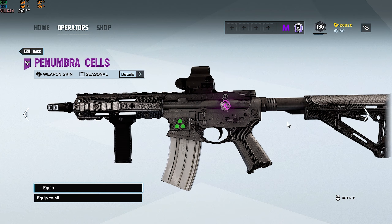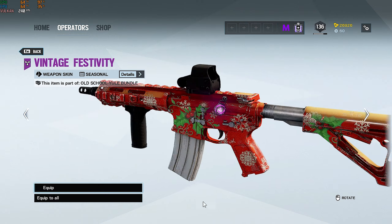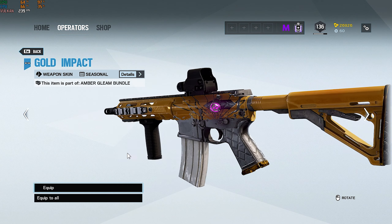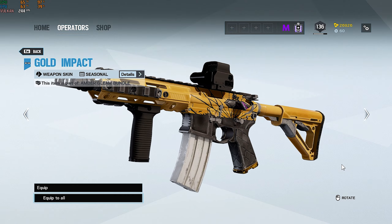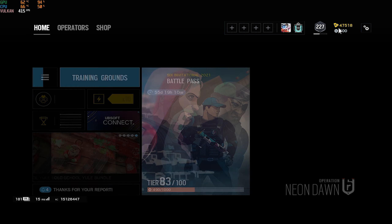From Shadow Legacy we have Penumbra Cells — a lot of you have probably already seen that one. And from Neon Dawn we have the Christmas skin Vintage Festivity, which is pretty much a downgrade from past Christmas skins. There's also Gold Impact. A Chinese New Year skin is coming out soon but I can't show it yet — you'll see it in the next month or two. Anyway, that's it for skins — I hope you guys enjoyed this video, and I'll see you all in Best of 2020!